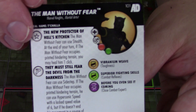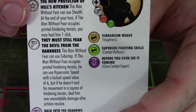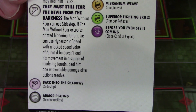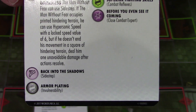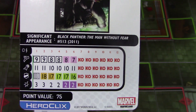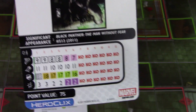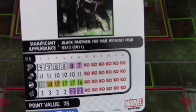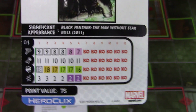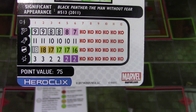The other one I wanted to talk about is the Man Without Fear — Daredevil — who also ignores elevated and hindering terrain for movement and has traded stealth. But at the end of your turn, if he occupies printed hindering terrain, you may heal him one click — so some built-in healing on top of that stealth. On his movement power he has sidestep, and if he occupies printed hindering terrain he can use hypersonic with a locked speed value of six. But if he doesn't end his movement in a square of hindering terrain, deal him one unavoidable damage after actions resolve. It's not too bad because you do have sidestep no matter what. What you can actually do is hypersonic out of the hindering, hit them, and then as long as you can get within two squares of hindering terrain, take the unavoidable damage for not ending your movement in hindering — but then sidestep into some more hindering terrain. At the end of your turn you just heal a click for being in hindering terrain. It's kind of like an eight-square hypersonic if you think about it. Plus he's got really good stats and powers for only 75 points.